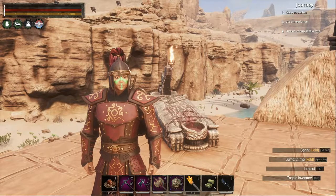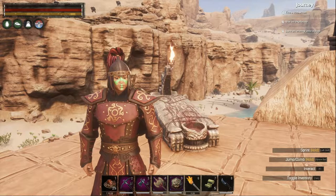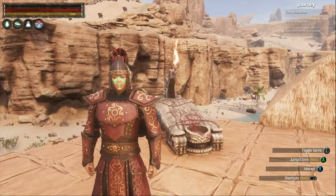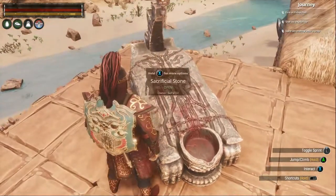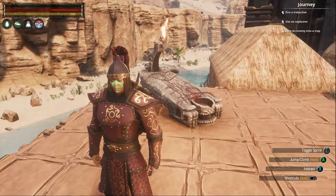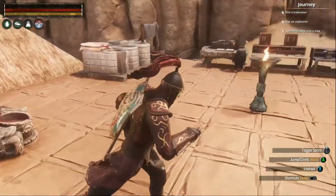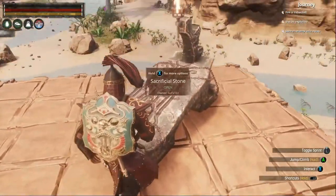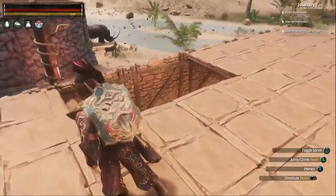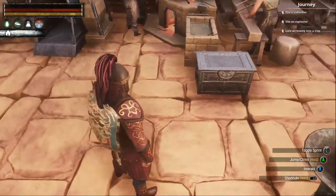What's up everybody, this is Super Tilt, welcome back to my Conan Age of Sorcery playthrough. In between episodes I went and grabbed a couple sorcery pages so I can continue unlocking spells. I looked up how this thing works - you go and capture thralls like you'd put them in a wheel of pain, but instead you drag them over and stick them on this thing and sacrifice them.